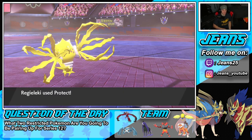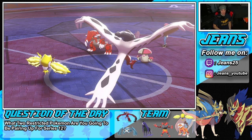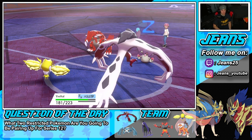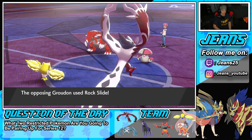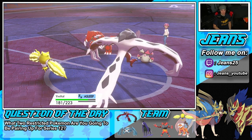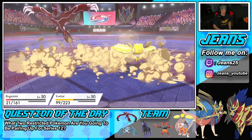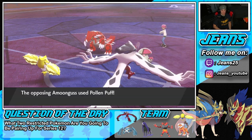We're trying to get Yveltal to wake up — we'll protect and waste some turns. Yveltal is slumped. Groudon goes for Rock Slide — that's tough! Yveltal soaks it up though — what a beast! Is Amoonguss Sporing again? He goes Pollen Puff — we block it.